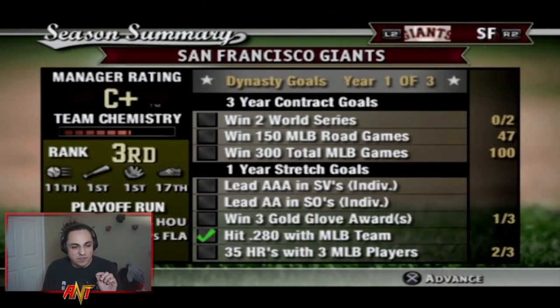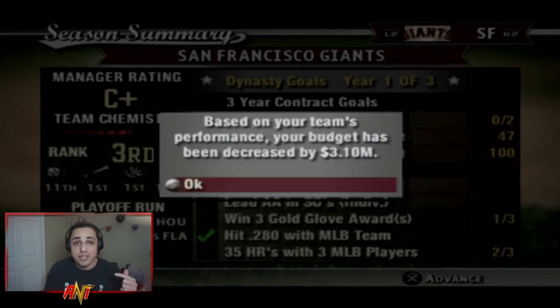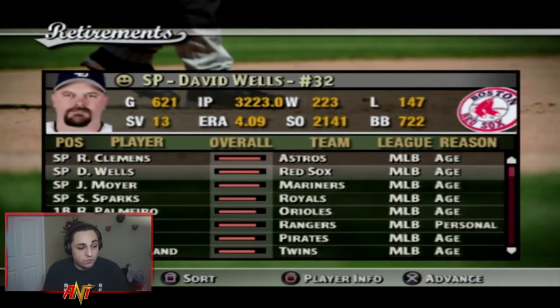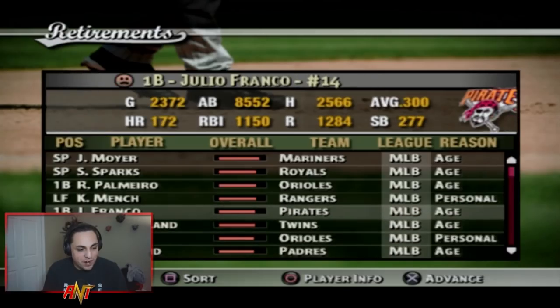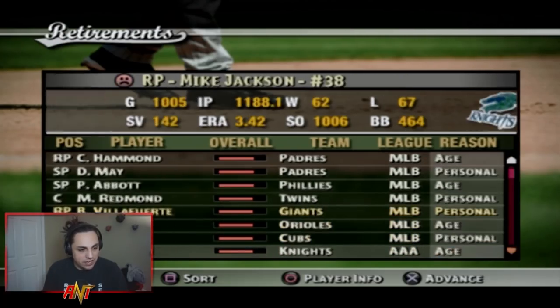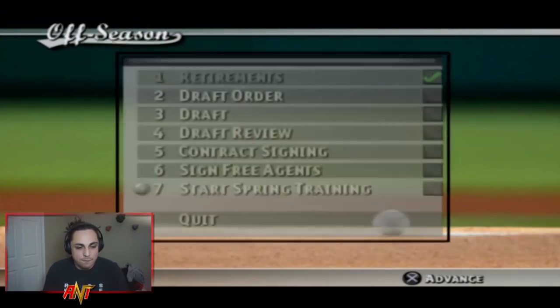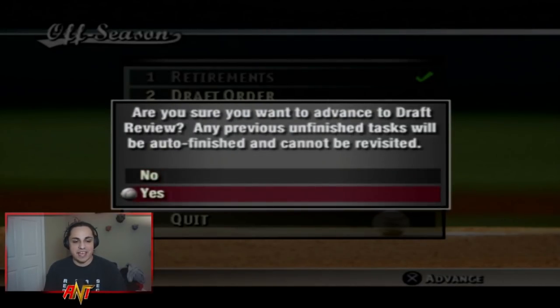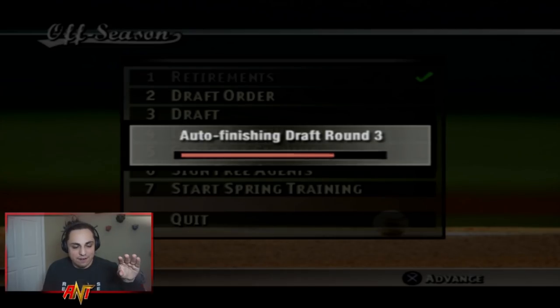The offseason begins. I did a brief test run but didn't get deep into the offseason. Trades were rough. My budget was decreased based on team performance. Retirements include Roger Clemens, David Wells, Jamie Moyer, Rafael Palmeiro, and Julio Franco. There's also a draft at the end of the season — I'll let the CPU handle it so I can focus on MLB talent.